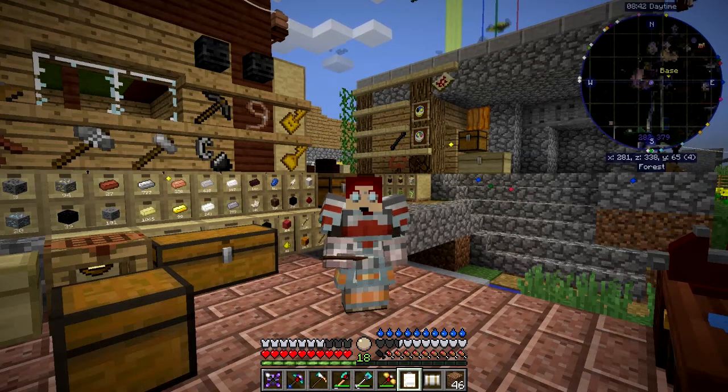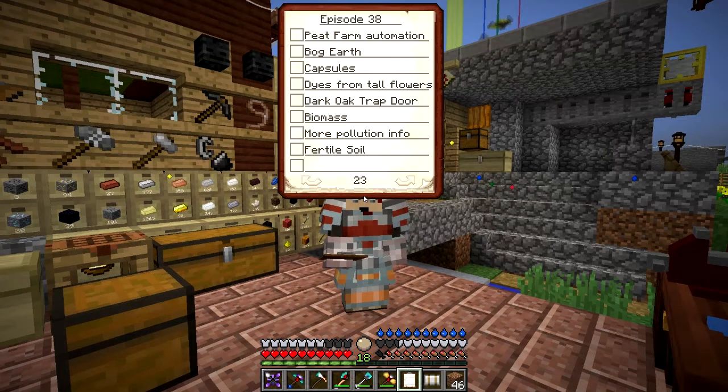Hello everybody and welcome once again to Danny & Sons Real Tech Mod Pack. In this episode I was hoping to finish the greenhouse off but there's no chance, there's a lot to do. So let's start and have a look at the list first of all. Peat farm automation, we're going to do that — it needed bog earth. Capsules, we'll come to that. Died from tall flowers — let's have a look at that one first.